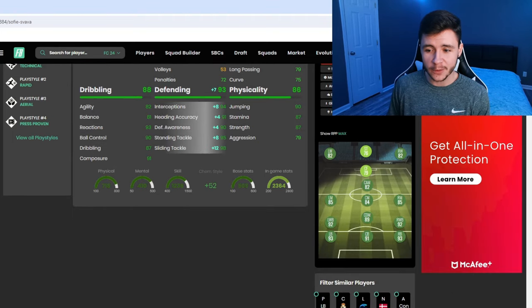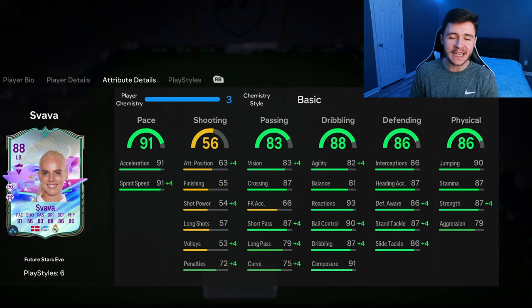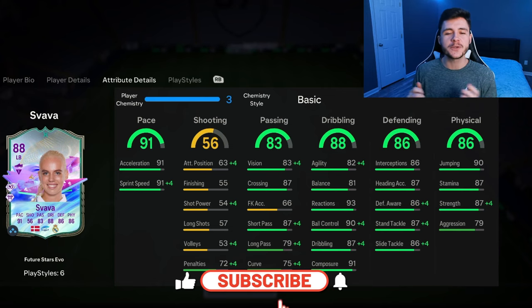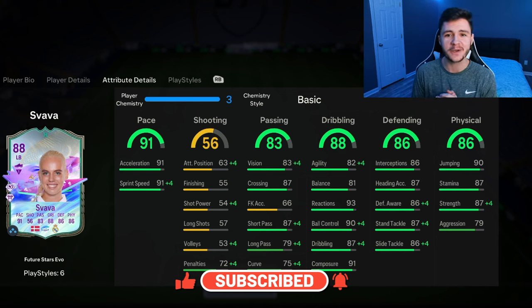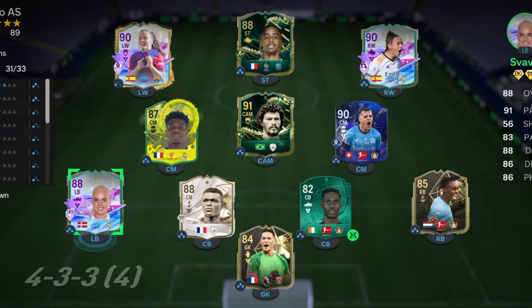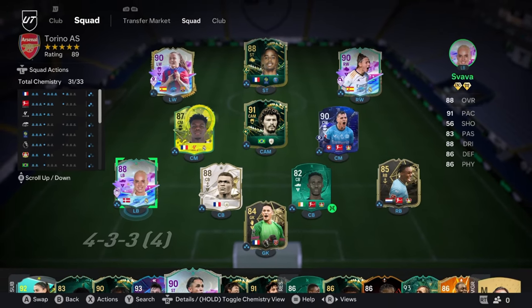One interesting thing — if we look at this little chart with the Shadow chem style, she does become a 93-rated fullback. That's gonna be very interesting to test out in-game. If you guys enjoy these FC24 player reviews, go ahead and leave a like on today's video and also consider subscribing to the channel if you are new — it would be greatly appreciated. This is the team we're gonna be using in Fut Champions to test out the new Svava card.